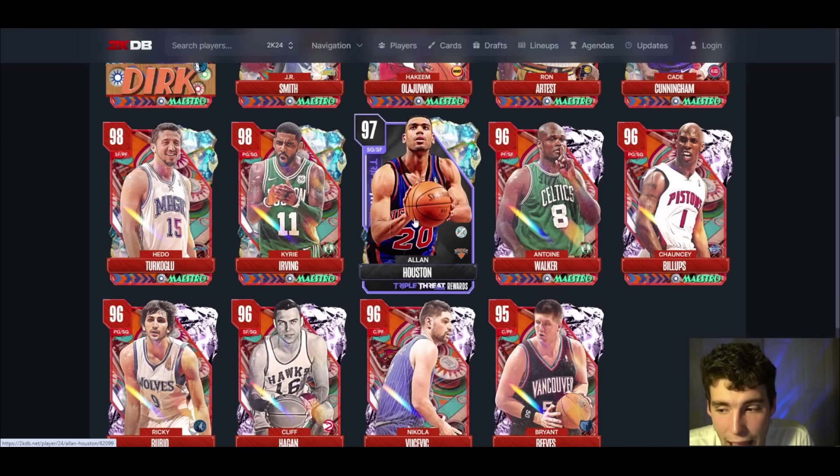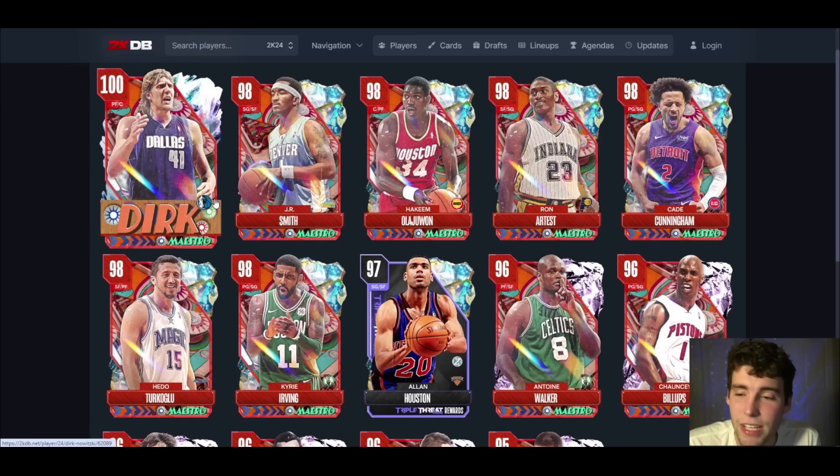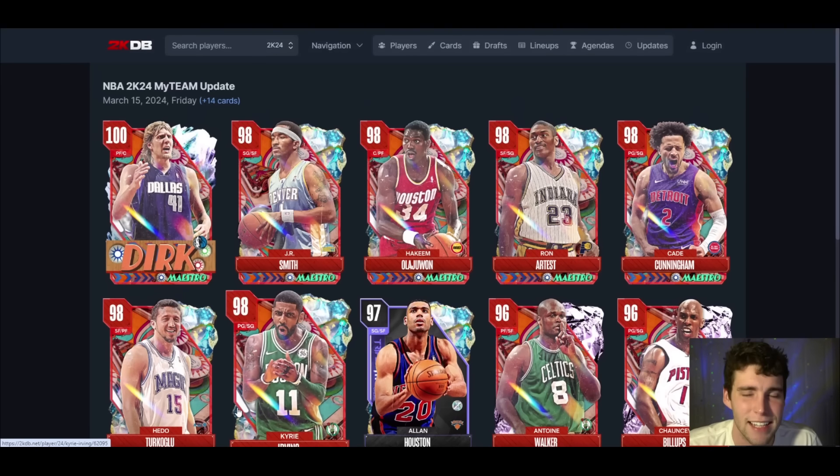Another day, another sad pink diamond drop — pink diamonds below really stink. Allen Houston is good, but that's about all we've got today. It's another day of gambling to win, so save your MT. I've got 1.8 million MT and it's only going to stack up from there. Do not buy VC, do not open packs. Drop a like, subscribe, and as always, I love you guys — have a blessed day.